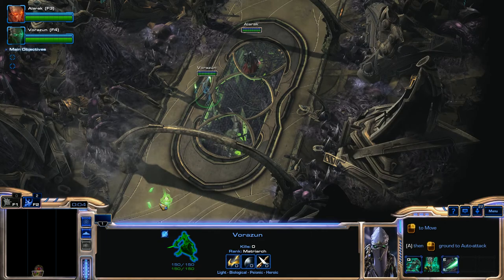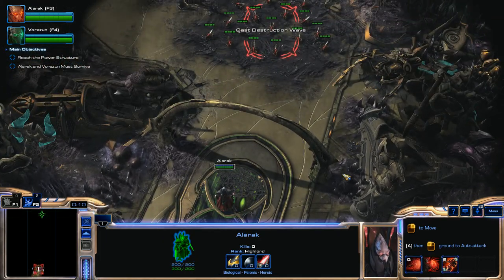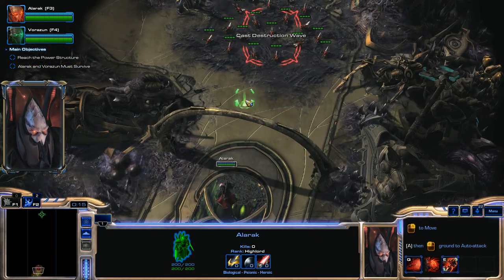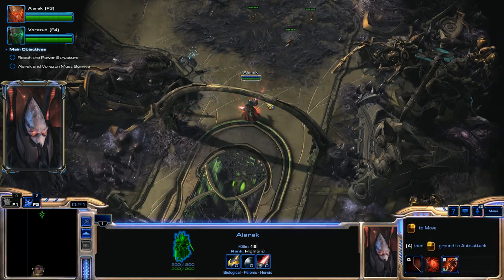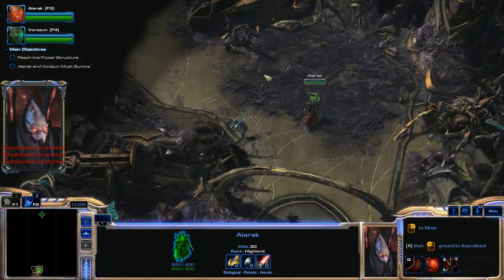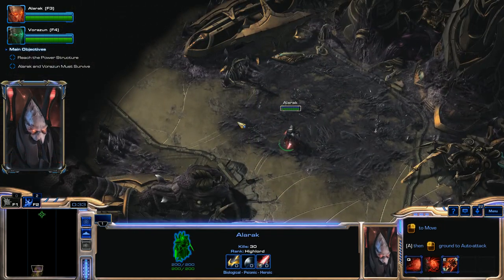We're going to keep Vorazin in the very back and we're mainly going to be using Alarak with the Destruction Wave and Deadly Charge abilities. We'll use the Q hotkey, kill those Zerglings, move back a little bit, and then kill these Zerglings again. We're just going to keep clearing out stuff with Alarak and only use Vorazin when we absolutely have to.